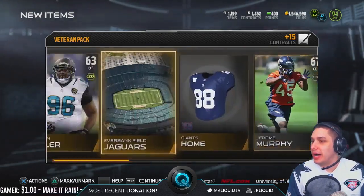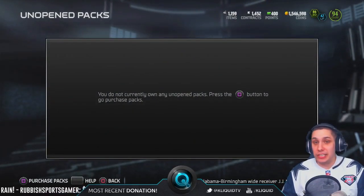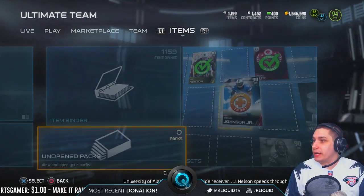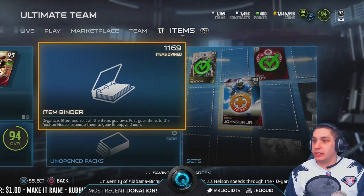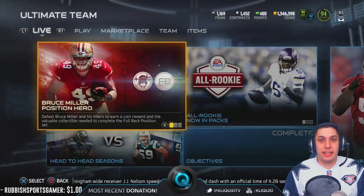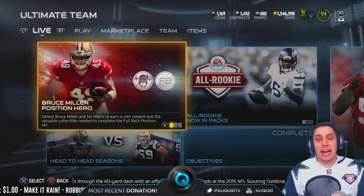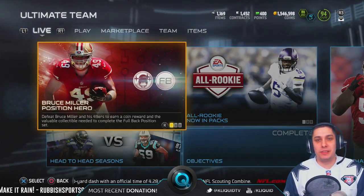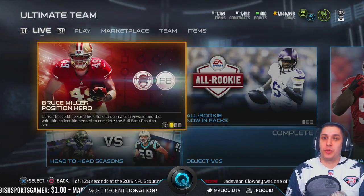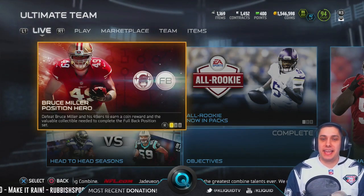That's pretty much going to do it for this pack opening. Not the best pack opening ever, but we did get that 50,000 quick sell and the John Sullivan, so not too bad overall. Pretty happy about that pack opening. Unfortunately we didn't pull anything as far as the legends go, but that's all right — we got something decent out of the quick sells and the John Sullivan. Hopefully you guys enjoyed it — on YouTube be sure to press the like button, on Twitch hit that follow button in the bottom left. Thank you guys so much for watching and I will talk to you guys again soon.